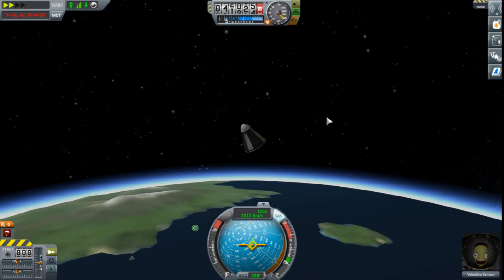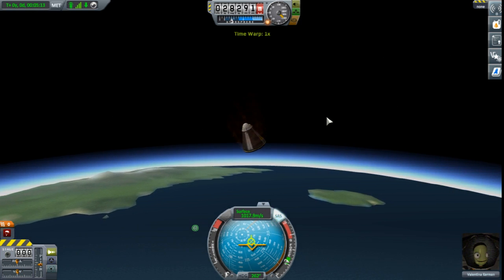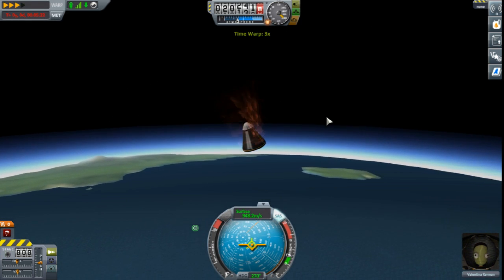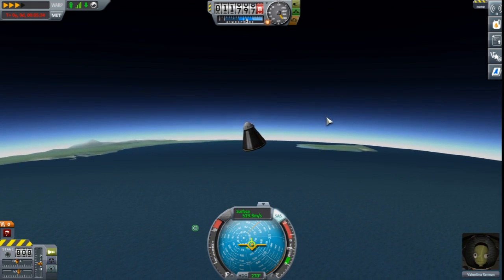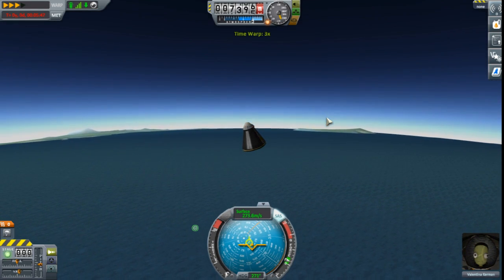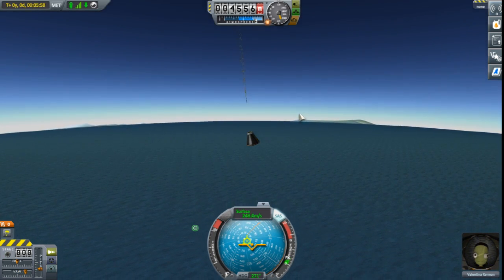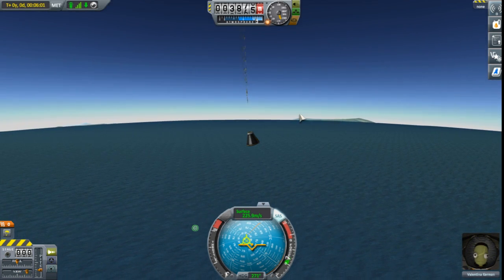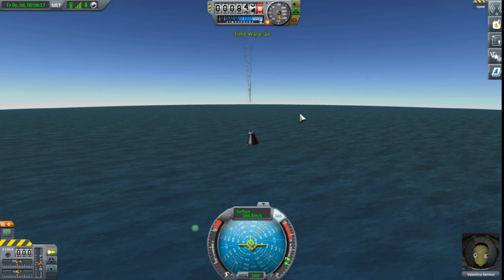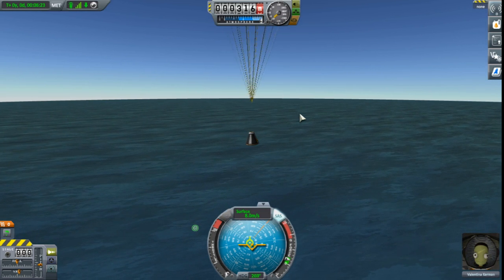I actually don't know if we're gonna land how I would prefer to land, because we are not burning off enough speed whatsoever. We're just now hitting some thick atmosphere. It's slowing us down relatively quickly, so yeah we'll be fine. I'll wait till about 5,000 meters, then we will warp down until we land - actually until around 1,000. Don't really want to have the warp going while the parachute is opening because it can cause it to rip off.